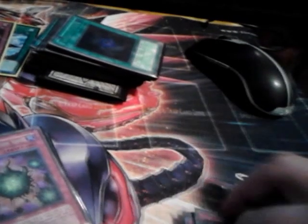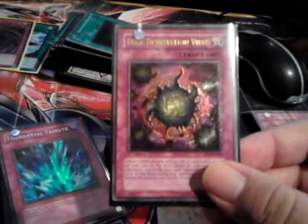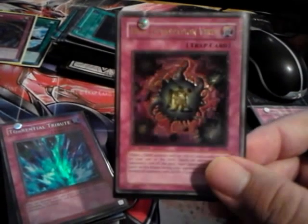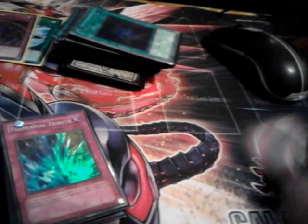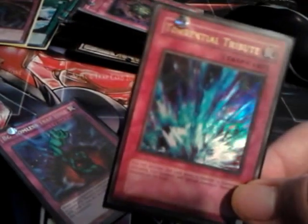1 Solemn Warning — pretty standard, to negate the summoning of any monster that's a threat to you. 1 Deck Devastation Virus, because there are still some decks that use low-attack monsters — like Mermail — that I can think of right now. 1 Torrential Tribute and 1 Bottomless Trap Hole. That's it for the main deck.